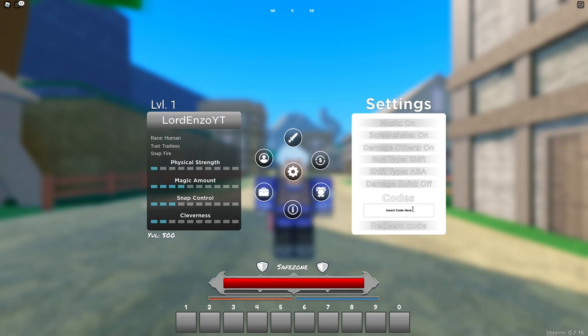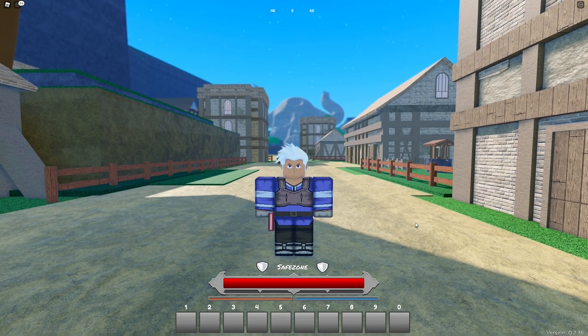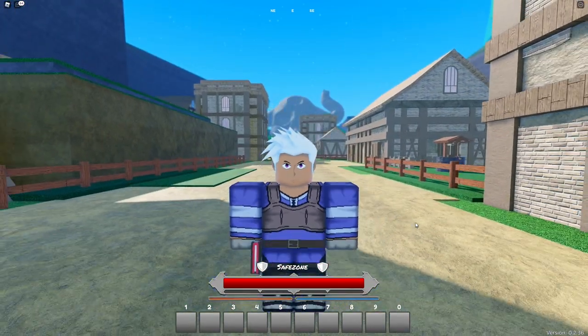The next code is EYEREROLL5! — capital E, Y, E, capital R, E, R, O, L, L, 5, exclamation mark. I have the same color eyes as before — very close to what it was before.